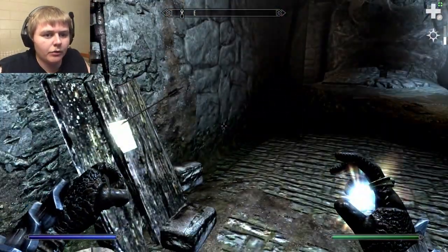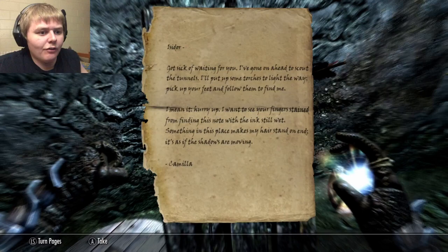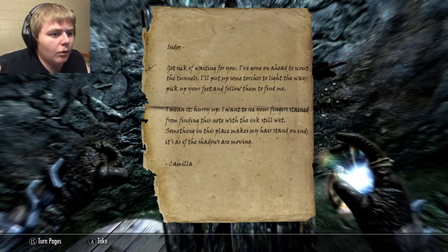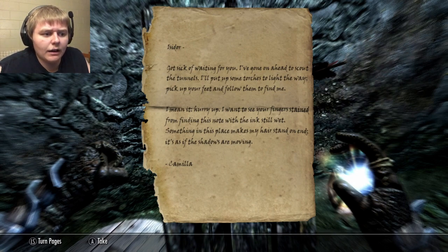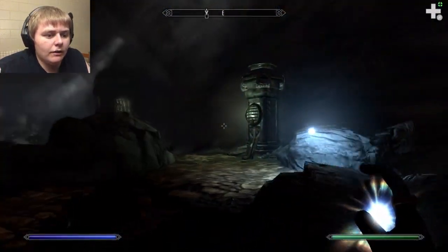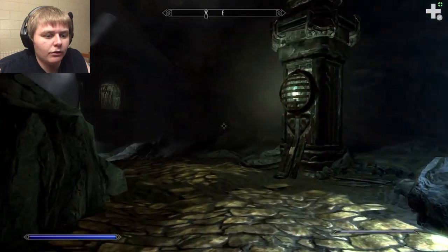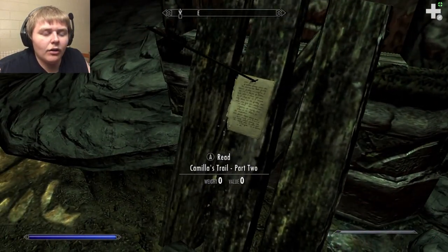I'm hoping this candlelight will expire soon. Let's look at this: 'Got sick of waiting for you. I've gone ahead to scout the tunnels. I'll put up some torches to light the way. Pick up your feet and follow them to find me. I mean it. Hurry up. I want to see your fingers stained from finding the snow with the ink still wet. Something in this place makes my hair stand on end. It's as if the shadows are moving.' Camilla. I'll take that note. I'm going to try not to use the candlelight — the whole thing is about being ominous and dark and scary.